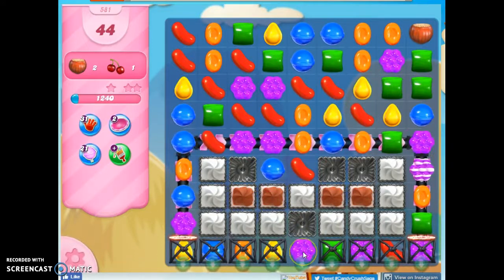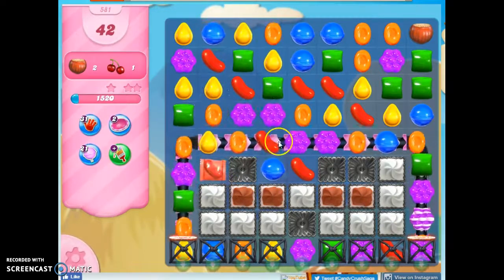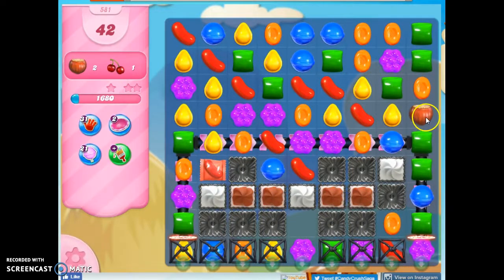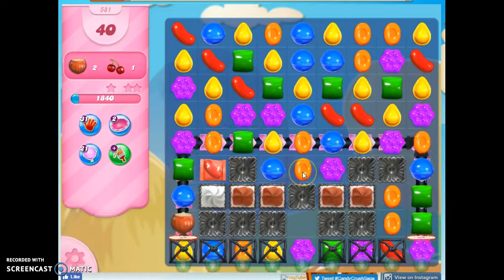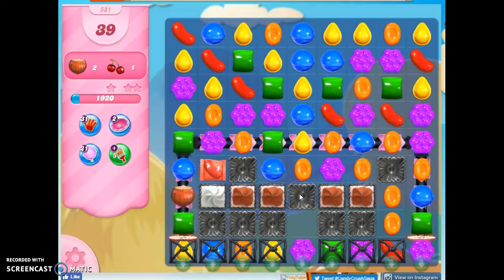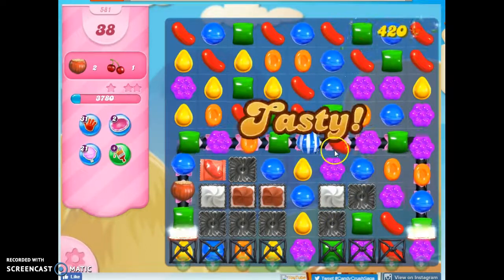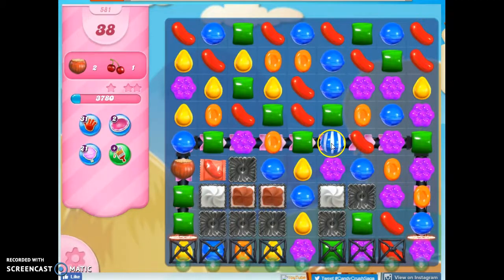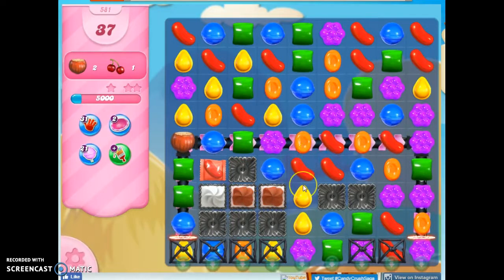I like to open up these licorice locks when I can. I've got a lot of red here and it feels like it should match into something, so let's try to make that happen. I was going to use those oranges together. Now this is coming down, but that's okay because it's going to be on this conveyor belt. I'm making some progress through here, and if I can just make a stripe up here, I can clear this out and get the ingredient around this way — or just drop it straight through. I've got my stripe. Let's go ahead and set it off right now and clear this area out too.